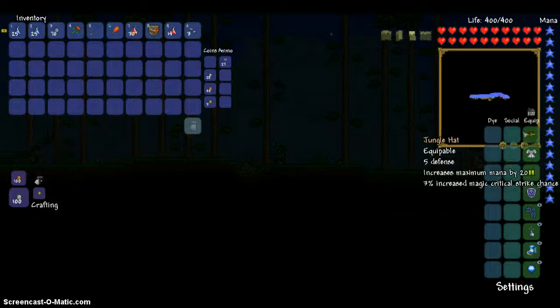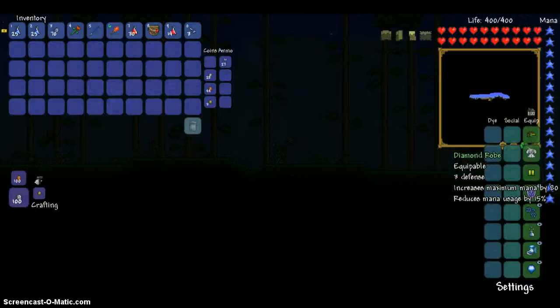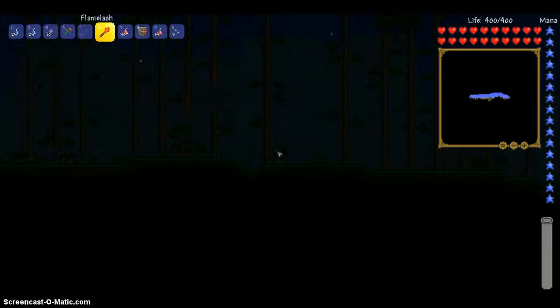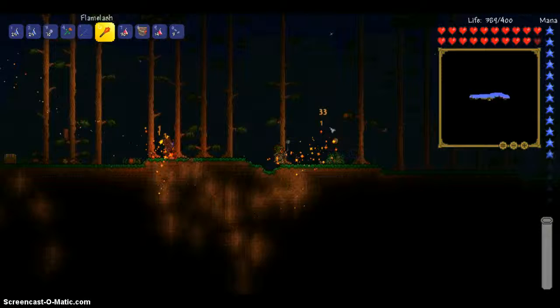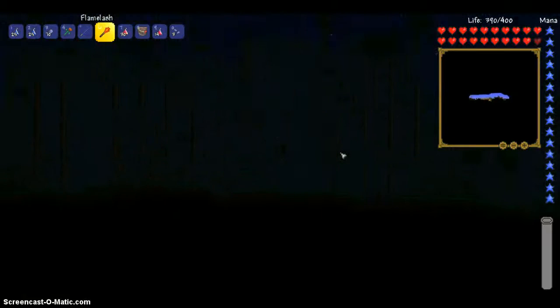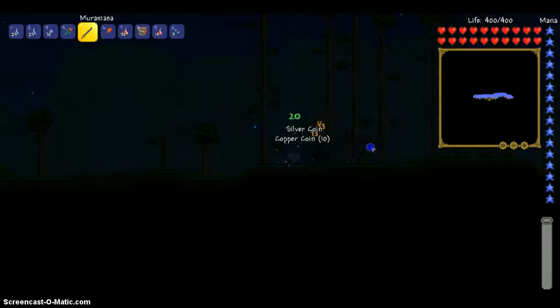We're using the Jungle Hat, which increases the mana. And we're using the Diamond Robe instead of the Jungle Chestplate. We are also using the Jungle Greaves.